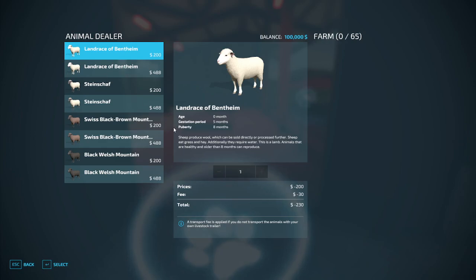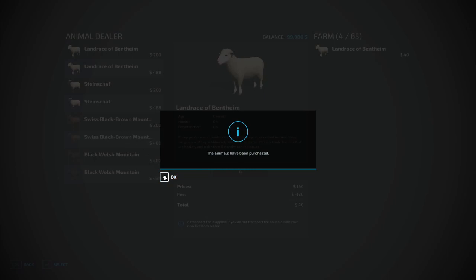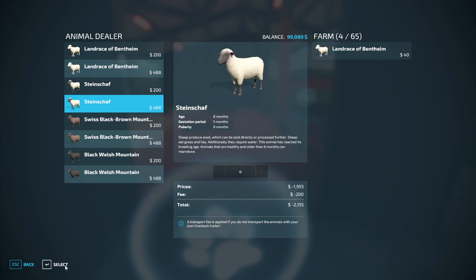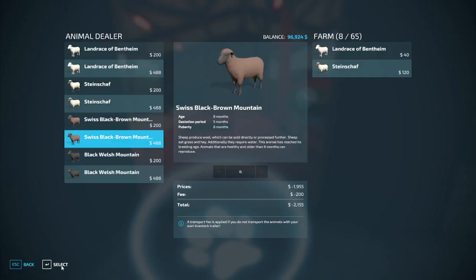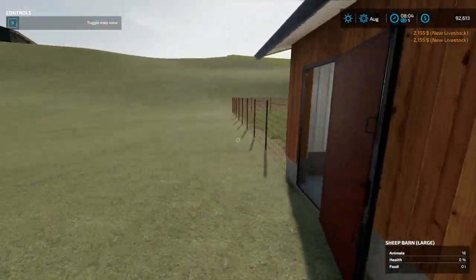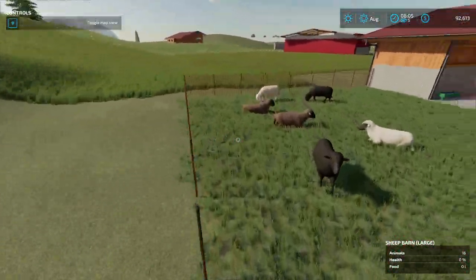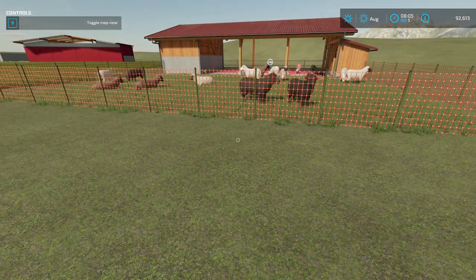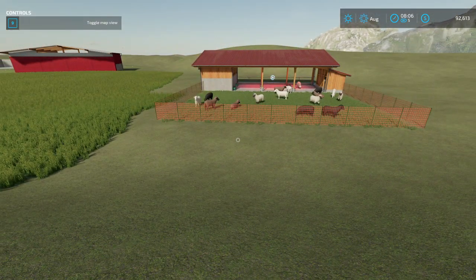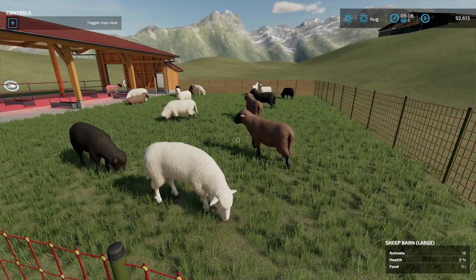Look at that — the animal purchase screen is up. Click on it, pick your animal type, click Select, pick how many you want. We'll do four of each variety. Buy them all. Now go look at our sheep — there they all are! Once you do your XML correctly and it all works, you can buy your supplies and tend to the sheep. The doors work too.